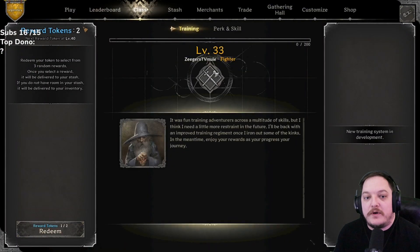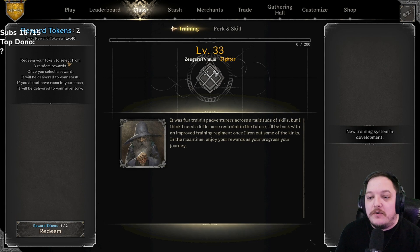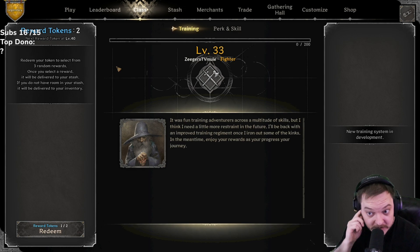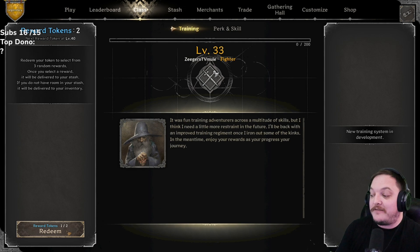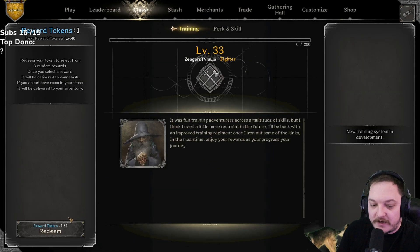Alright, so the class reward tokens — every so many levels you get a token, and when you go to roll it you get a choice of three items. The items can be pretty much anything: named items, legendaries, gold chests, whatever. We have a ton of tokens — 218 total over eight characters. We're going to go through and have some fun. Let's go!